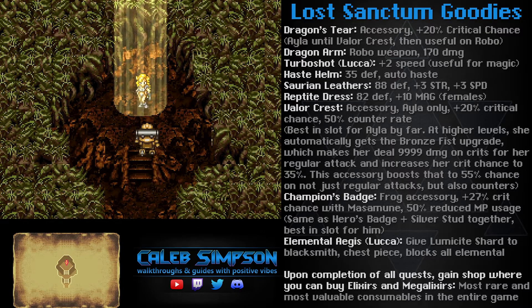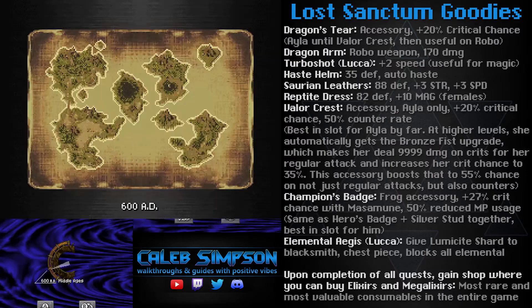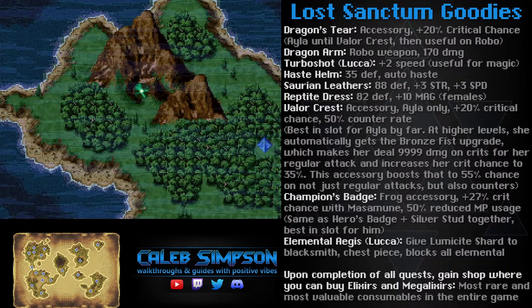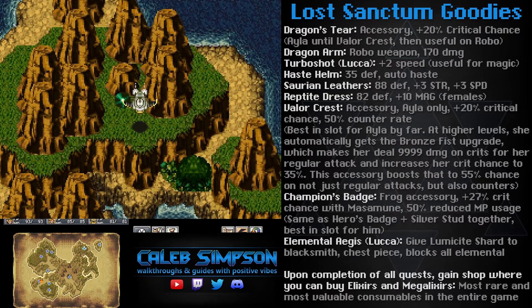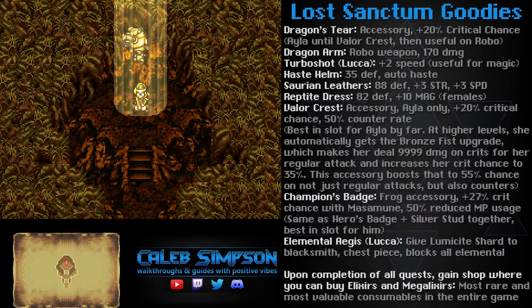The Valor Crest is super overpowered. The higher level Ayla is, the stronger it gets, and basically her regular attack becomes really nuts — she can just destroy bosses. It's very synergistic with her. Lastly, there's the Champion's Badge for Frog, which gives him the same bonus as the Hero's Badge and also reduces the damage of usage. It's just best-in-slot for him — a really good item that increases his regular attack damage as well as his spells.